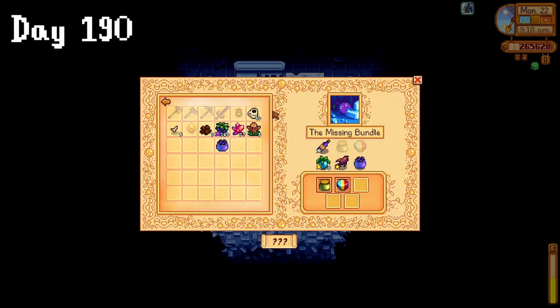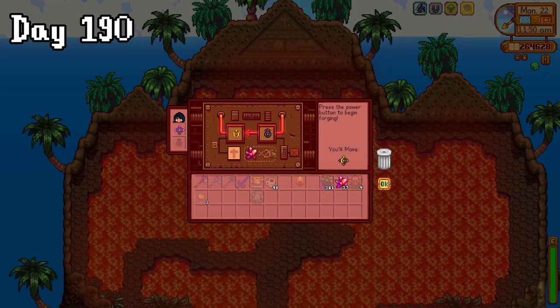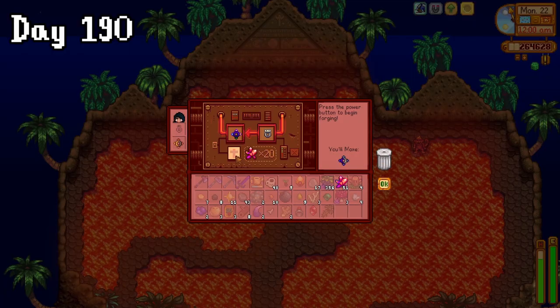On day 190, I dropped off the caviar and took a trip to the volcano to combine my vampire ring and a Ring of Yoba. I then hunted for some cinder shards so that I could combine an iridium band with a protection ring.